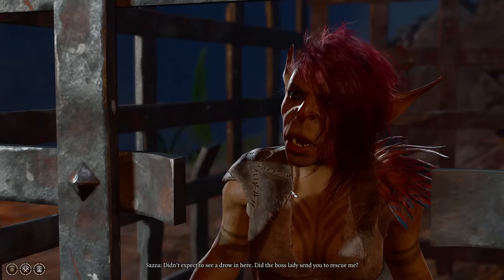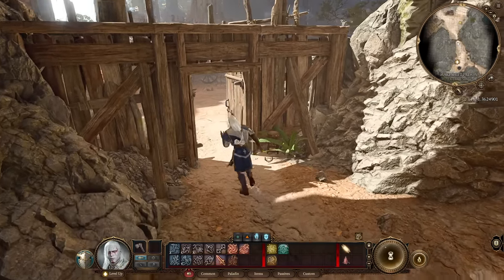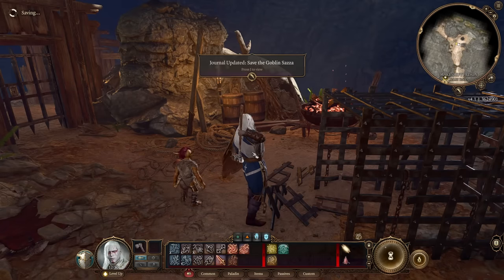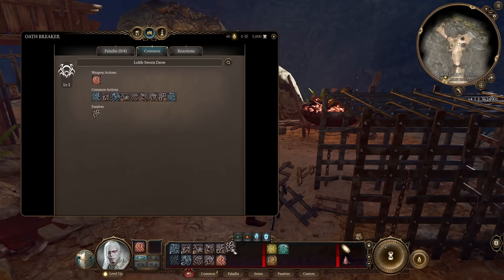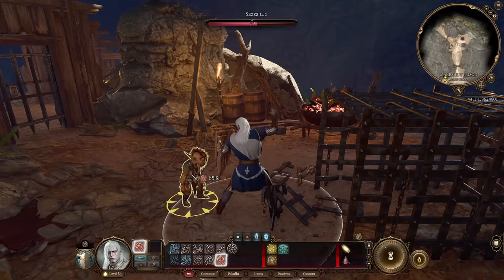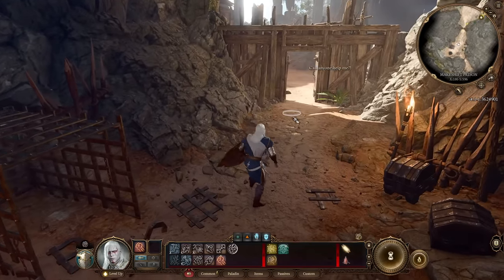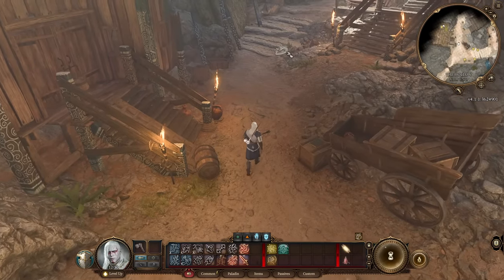Roll the check, answer 'my reasons are my own,' speak with the goblin, say nobody sent you, and try to get the goblin out of the cage. While the tieflings step out, close the shabby door and use your mace on the iron gate repeatedly until you finally break it. Then un-equip your mace and go into the spell book — under Common, toggle on Non-Lethal Attacks — and attack the goblin. This goblin is your friend, and by betraying your friend you start gaining Oathbreaker progress; every attack gives you that oath-breaking minus-20.